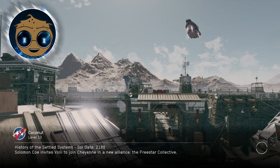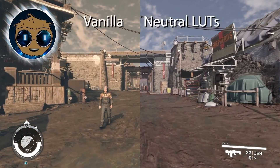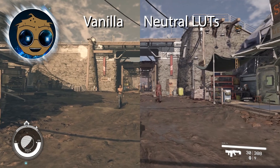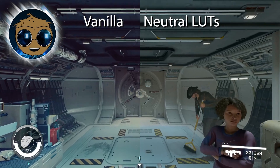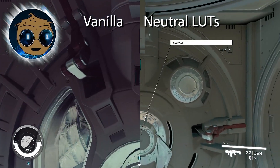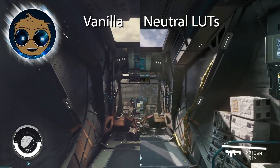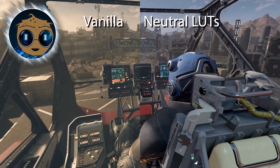Next is a visual mod — Neutral LUTs by Fading Signal — which removes the various color filters from the game. Depending on where you are in the game, you might see a lot of yellow, blue, or green, and in some cases it just takes away from the beauty of the game. If you like how the inside of a ship looks but hate the atmosphere of a planet in vanilla, you can delete the file that changes the ship interior to keep its default look. Navigating all of the files might be a little annoying, but trial and error will be your friend until someone makes a mod that lets you change it on the fly.